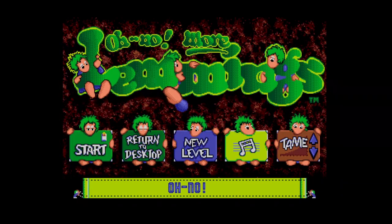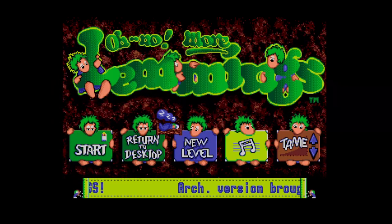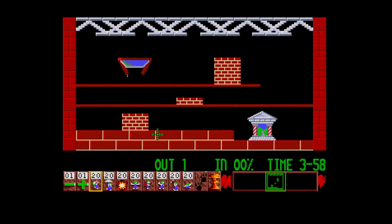There it is — Oh No More Lemmings! So let's start the game and see what we've got. Like I said, this is the sequel to Lemmings. Apologies if you can hear any fan noise in the background — it's really hot today and I haven't got air conditioning. So we've got 'Down and Out Lemmings': 50 lemmings to save, with just half needing to be saved — 50%. It's got speech just like the Amiga version.